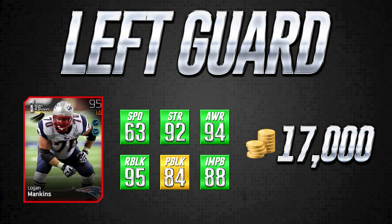If it's going up against Deacon Jones cards, the Madden 25 J.J. Watt, Warren Sapp ultimate legend, or cards like that, it's going to struggle to keep them away from the quarterback. But if it's going up against just a 97 overall D tackle, like my D tackles — Gerald McCoy and Marcel Darius — it'll probably do a decent enough job. For 17,000 coins this is a pretty good buy and one of the better value left guards, though one of the more expensive guards we'll look at today.